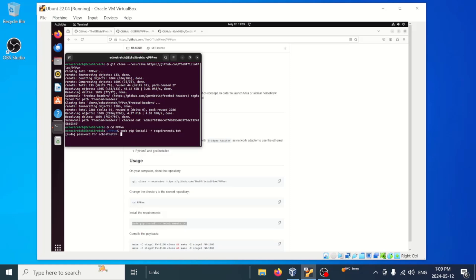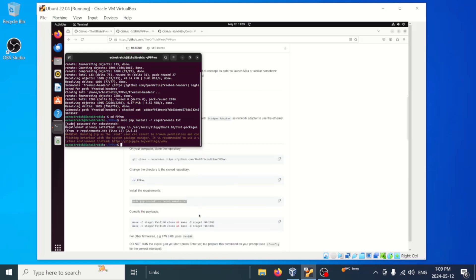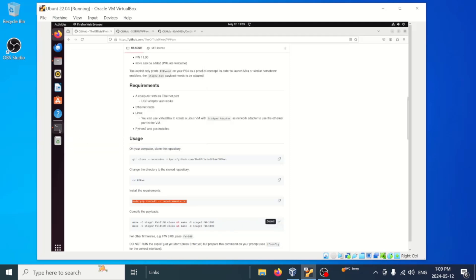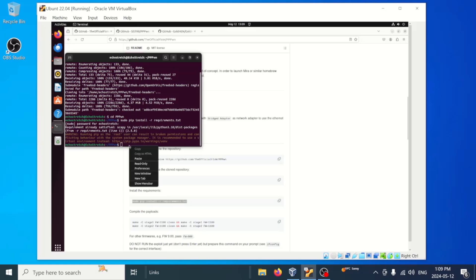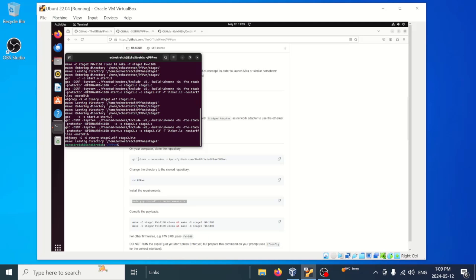I'm going to type in our password. As I said, they already exist. So from there we just need to go ahead and make stage one and stage two. We'll copy it and paste it in. Now stage two isn't really required because what we're going to do is use Sistro's file, but you can go ahead and create it anyways.